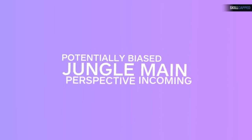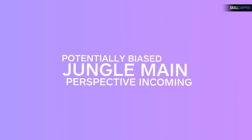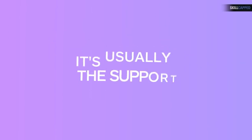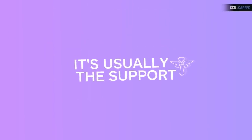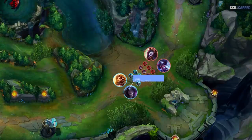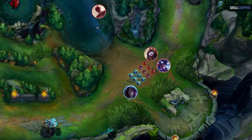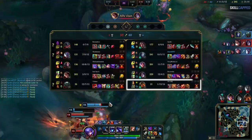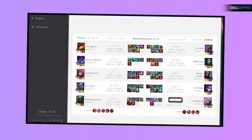This may be a biased perspective from that of mostly a jungler, but if there's one person dying a ton on a team, I feel like it's usually the support. And before everyone puts their pitchforks up, let me clarify. You've been told your whole life that warding is your responsibility, so when there's no wards, you go to put one, and then you die, because there weren't any wards. We get it, don't worry, but it's just a really bad look when the whole team seems like they're doing pretty well and then the support score looks like this. Or this.